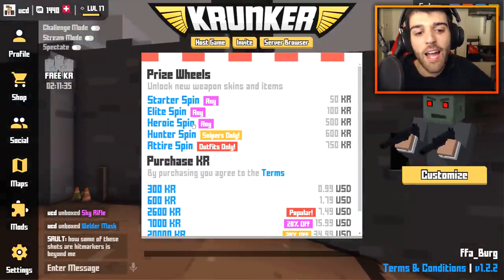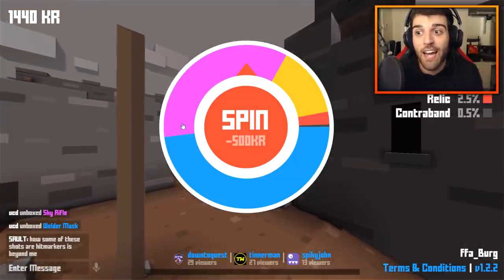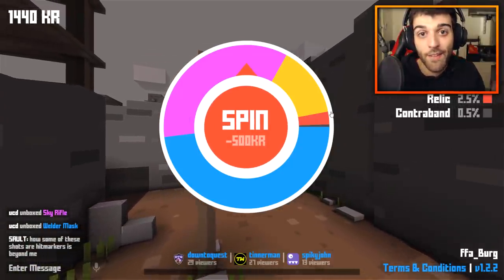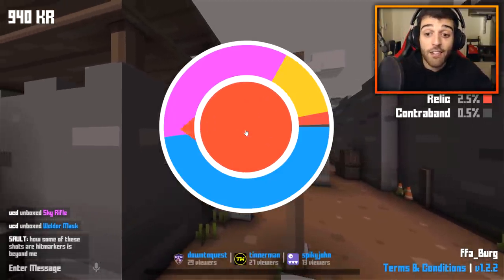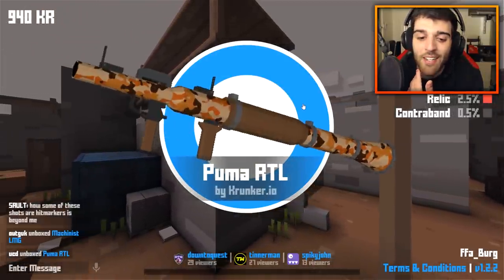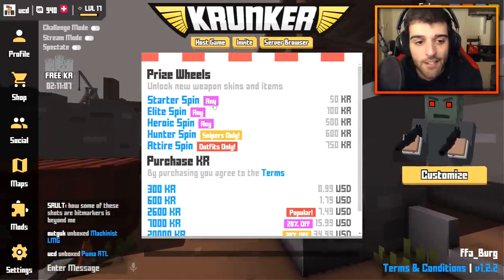At this point I'm blowing through heroic spins. If you want me to spend around $100, buy a ton of KR, and keep doing heroic spins to try to get a contraband skin, let me know in the comments below and I can work something out. Hopefully I don't even need to do that because I can pull a good skin here, but it's seeming like the game just doesn't like me — it's definitely not giving me the best ones.